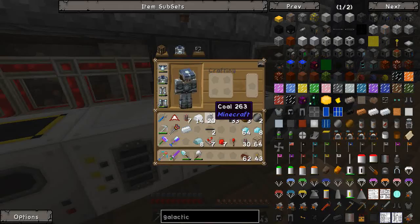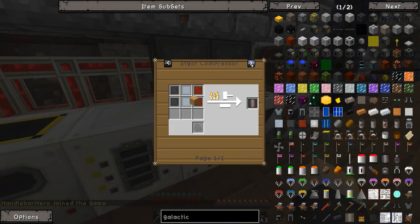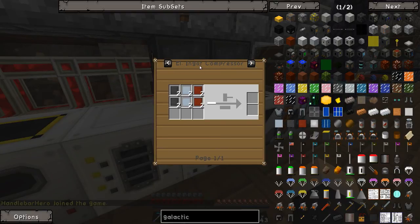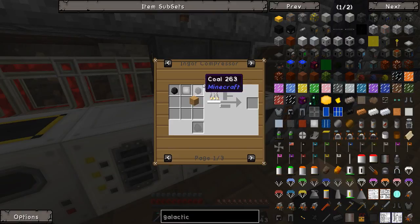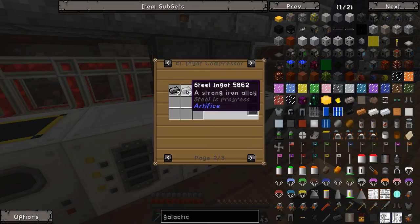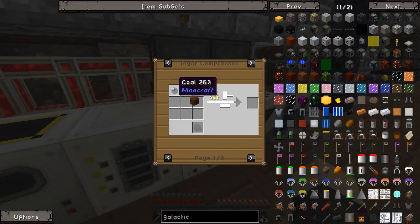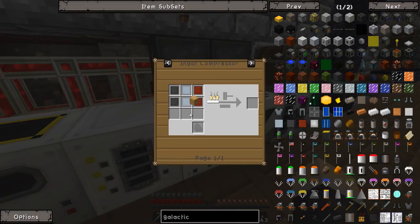I'm going to show you how to make those quickly. Let's go into the Not Enough Items menu. This is the way I've been using it with the electric ingot compressor. What you need is some compressed steel, compressed aluminium, and compressed bronze. To make those you either need coal and iron compressed iron, or you can go the way I went and use steel ingots, which was a lot easier and more resource efficient.